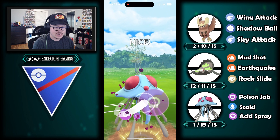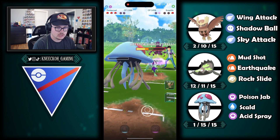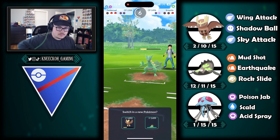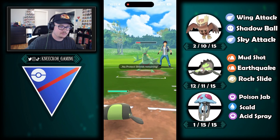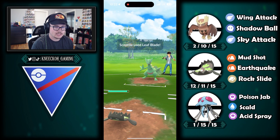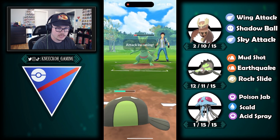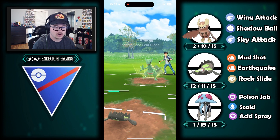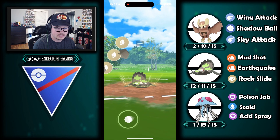Sceptile comes in — a popular Pokemon right now, kind of a spice pick because it got access to breaking swipe, giving it the ability to spam and lower the attack stat. It's a really fun Pokemon if you have access to it. I bring in Stunfisk, mainly because I'm not particularly worried about leaf blade damage here — it's not going to do an OHK because it's not super effective. I just keep farming to get as many rock slides as possible. Sceptile is incredibly spammy.